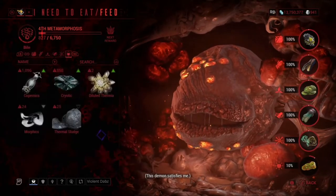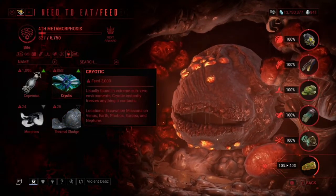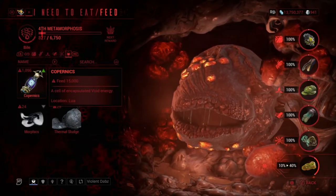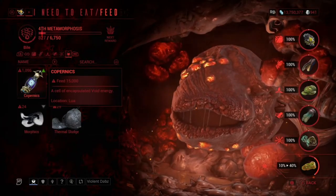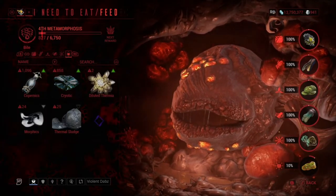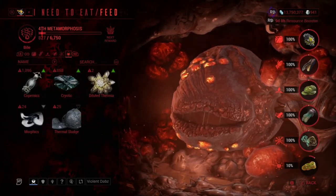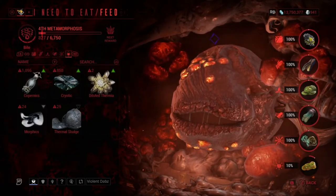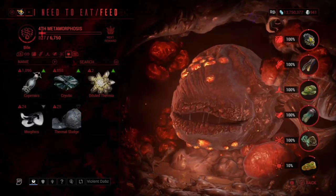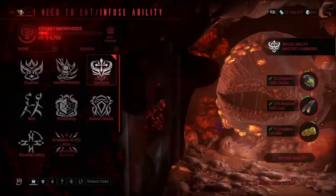Right now we're at level four and it's just the bile that we need, which is really annoying because it's hard to farm. For example, cryotic — you need 3,000 cryotic and that takes quite a long time. What I recommend is doing the Disruption mission on Lua: you get somatic fibers there. You need 10 of them and they can drop in good amounts. Just do four or five waves — make sure you have a resource booster because that helps a lot. You get about two per run every time you kill a boss, so with a resource booster doing five runs you get 10, and that's the fastest way to get the bile.